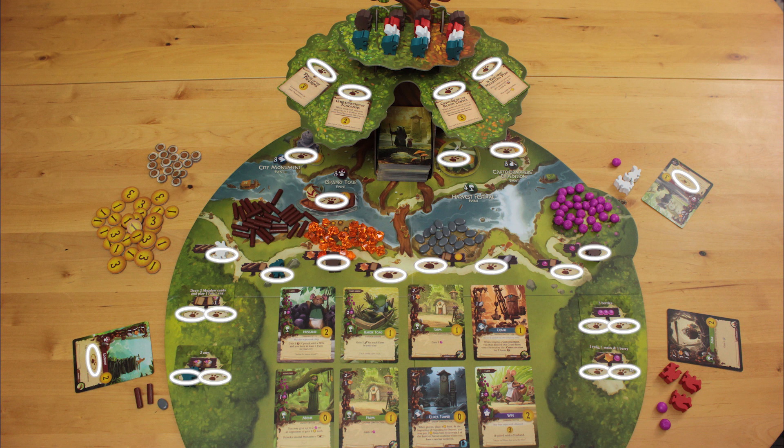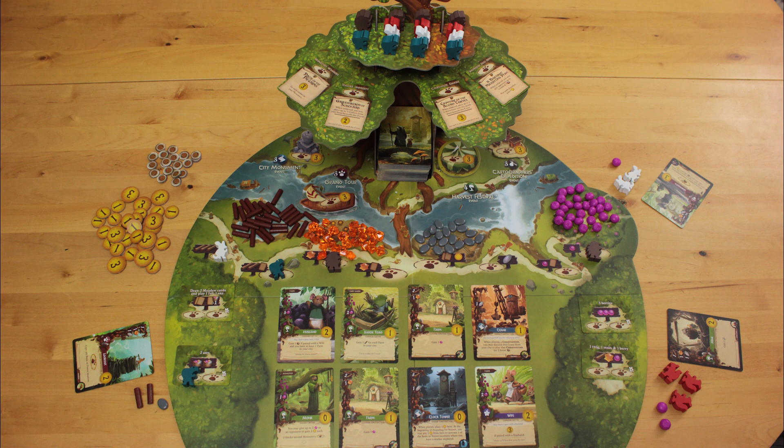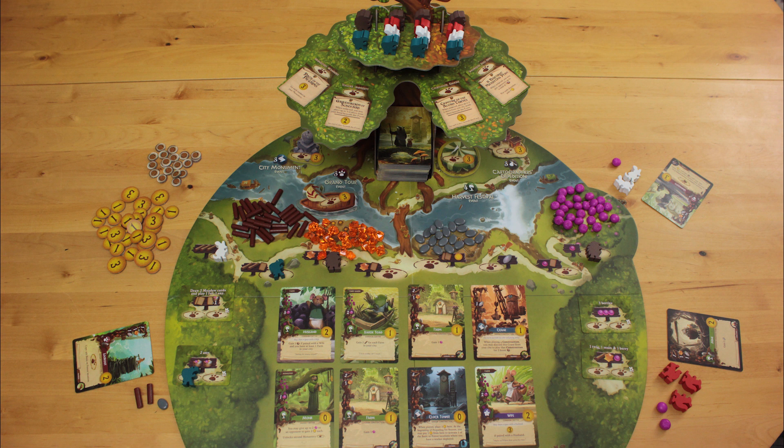Place a worker on a pawprint. Play a card to your city, either from your hand or from the meadow. Or if you're out of workers and there aren't any cards that you can or want to play, take all of your workers back and advance to the next season. One unique thing about Everdell is that the seasons don't progress for everyone at the same time. It's possible for one player to be playing in the summertime while other players are still in springtime. In any game that has a sort of wasted turn where you're pulling back your playing pieces, the aim is to strategize cleverly and stave off that wasted turn as long as possible, just to squeeze every last drop of usefulness out of your workers and cards.